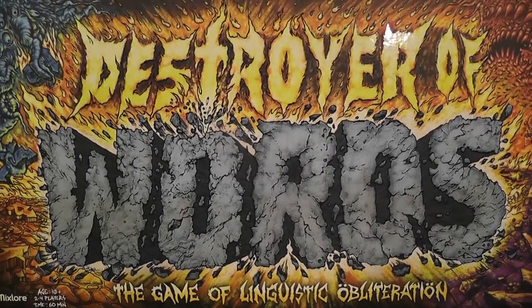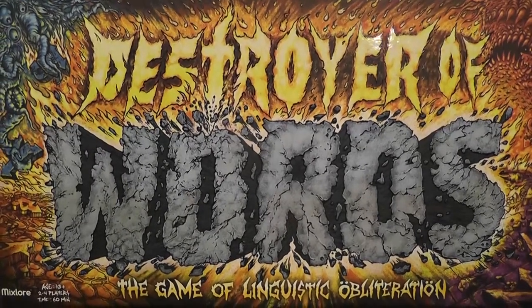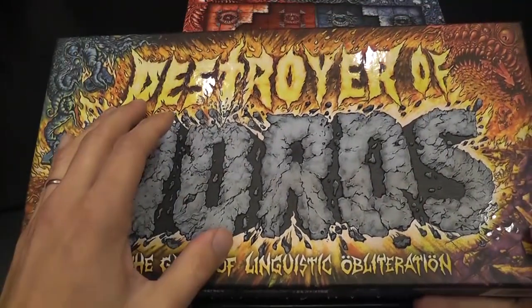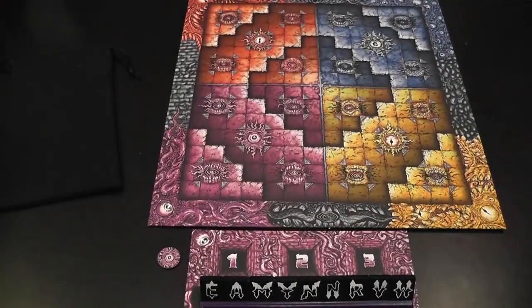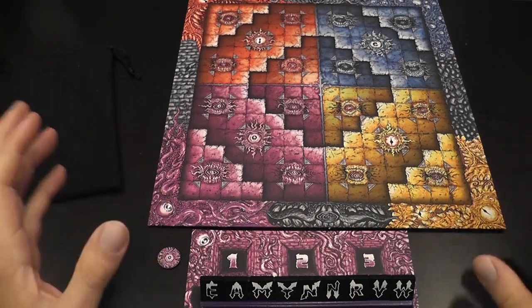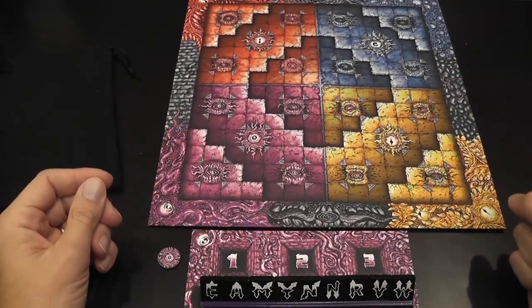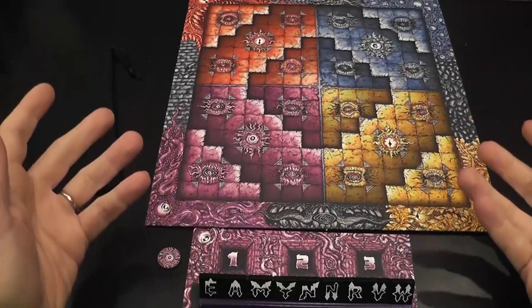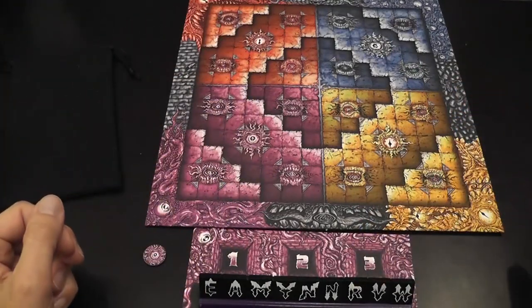Destroyer of Words, the game of linguistic obliteration. For those of you that think that Scrabble is too friendly and not evil and cold enough, now we have a Scrabble variant in which you will be using words to destroy other people's words. It's also a variant of Scrabble that has a theme — the most archetypical theme in gaming in the last 30 years — which is wizards fighting against each other for no clear reason, but really enjoying the process of destroying each other's lives, resources, everything. And it fits with the Scrabble theme because you're creating words here that ideally you can think of as spells that you use to destroy the words of the opponent.